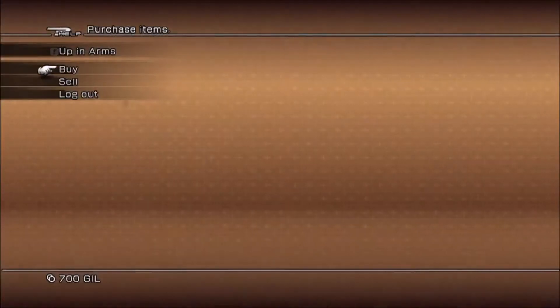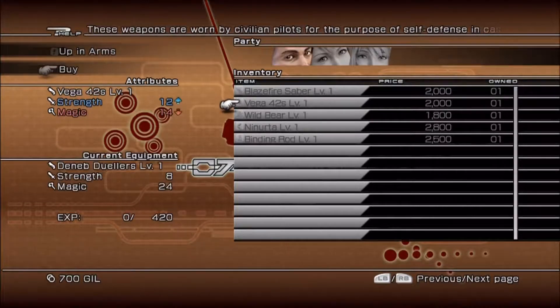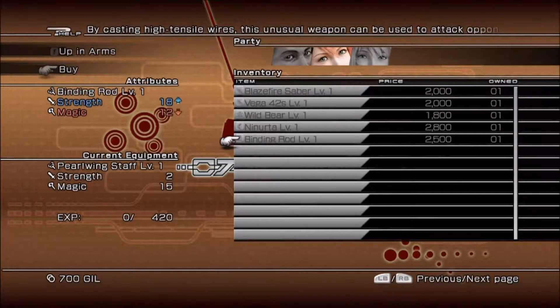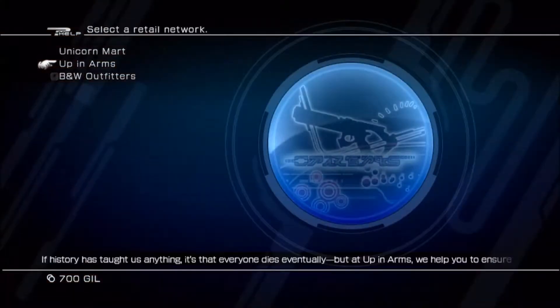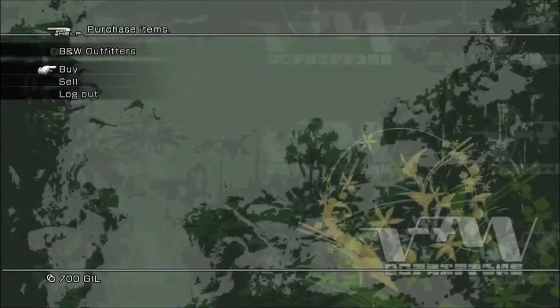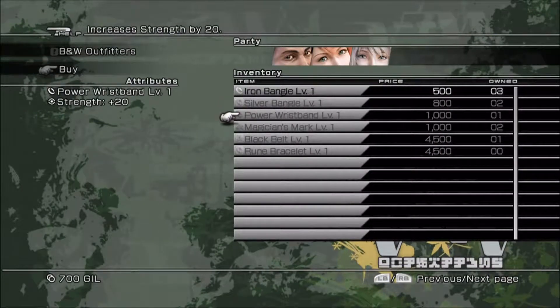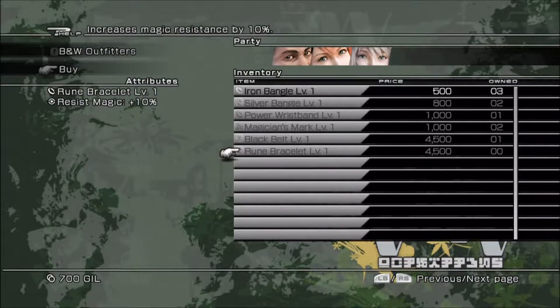Hello everybody, welcome back to the Final Fantasy XIII walkthrough. We are just starting out here, and I'm going to take a look at the shops and show you guys what's available at the moment. Generally, when you pick up an item, it should be, with some exceptions, available to purchase in these online stores.